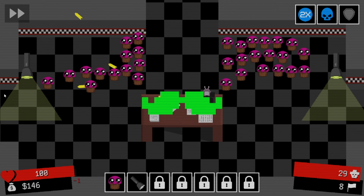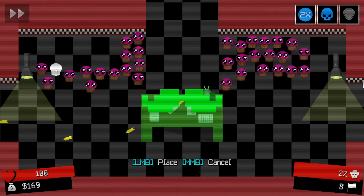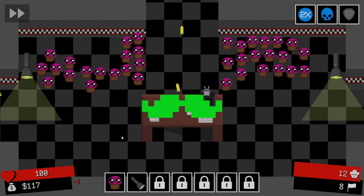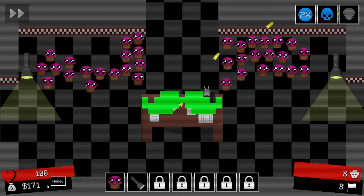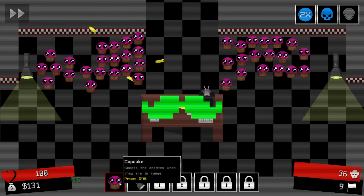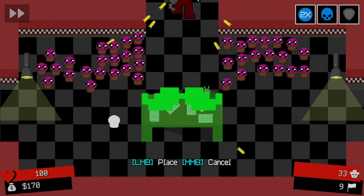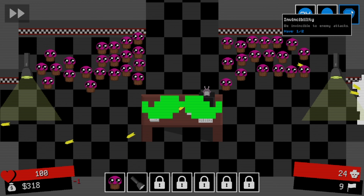Oh, there's a balloon boy now. Hey, balloon boy. Let's start lining up on this side to get rid of them. Cupcakes seem pretty good. But why am I losing money? Oh, the balloon boy is making me lose money, I think. Can we rotate this stuff? I don't know. Oh, we got a shield - we get invincible to enemy attacks now. I think we'll use this.